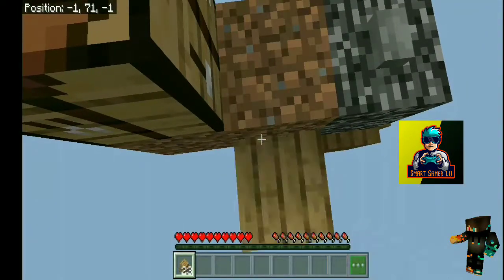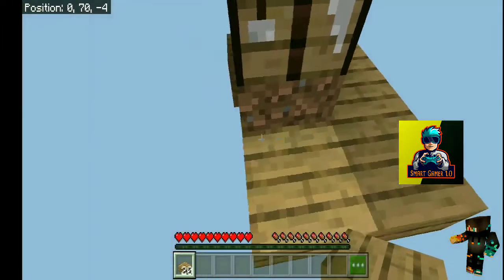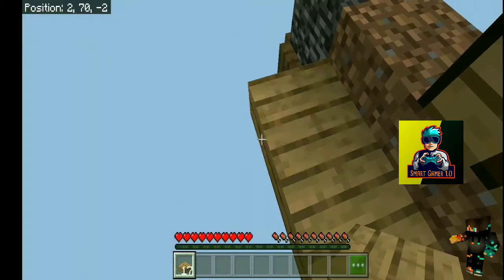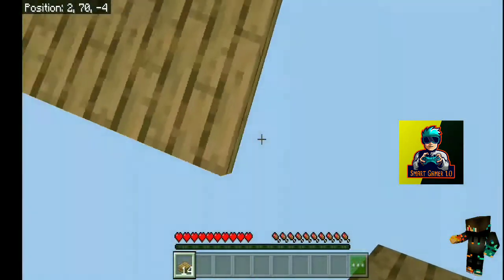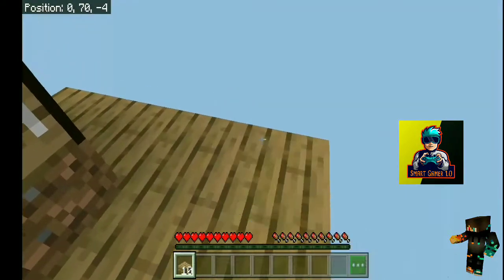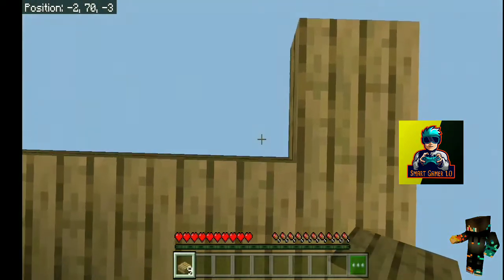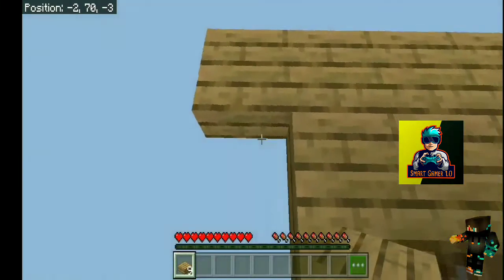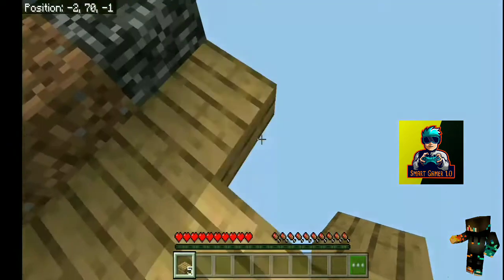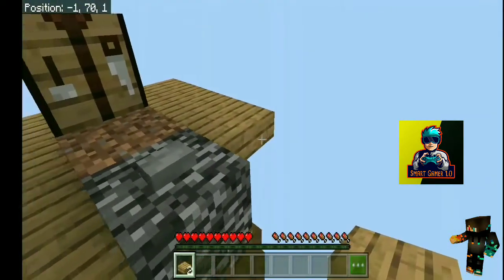Now, I will place the slab because I will not go out of the void. If you play at night, you will spawn here. I will tell you that the half blocks will not be spawned — like this is a dirt block. The half blocks, the slab is covered. There will not be spawned on it, and there will not be spawned on the stairs.